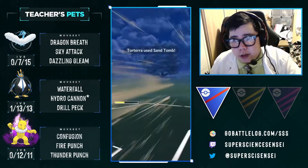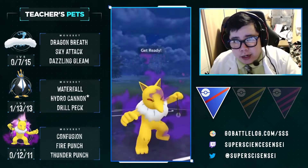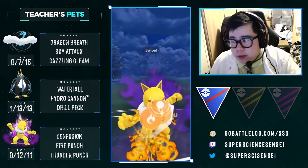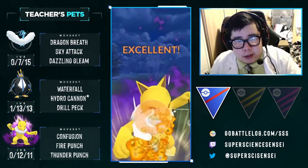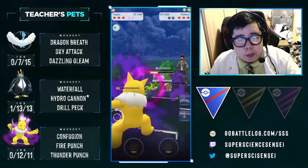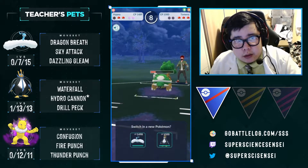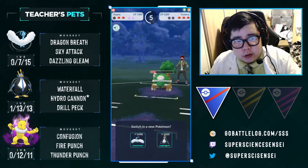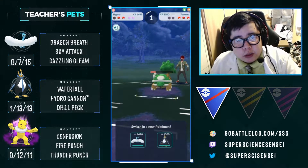I decide not to shield here because I know Torterra's only usable move is Sand Tomb, and that's not going to kill me in one move. So I want to get to two Fire Punches — we either win or die by them shielding or not shielding. They decide to burn both shields, which is a great position for us. Their Torterra is low, both our mons are still very healthy, and we're going to see what we can do with the two-shield advantage.